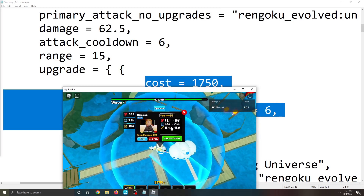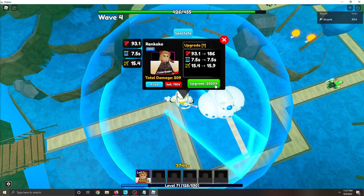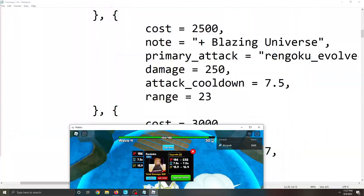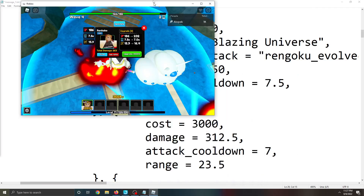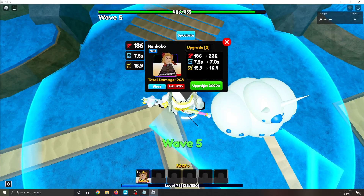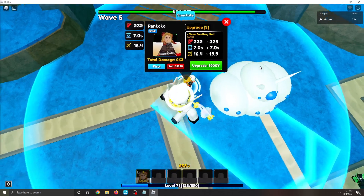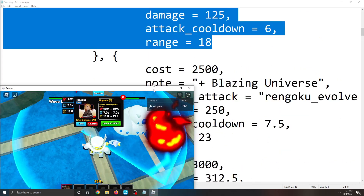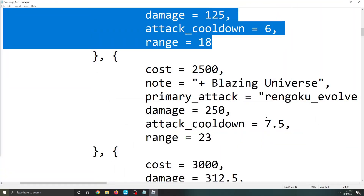The next upgrade is actually a brand new attack — it's called Blazing Universe. Normal Rengoku does not have it. This one is pretty overpowered: 250 damage, compared to around 186, and it has way more range. That's a really, really good attack.